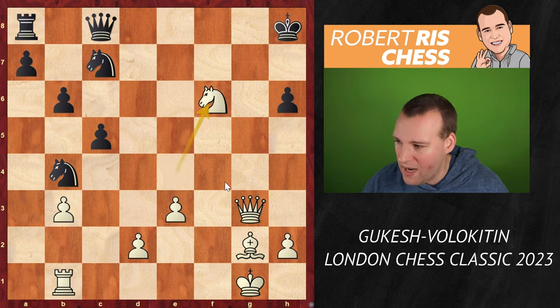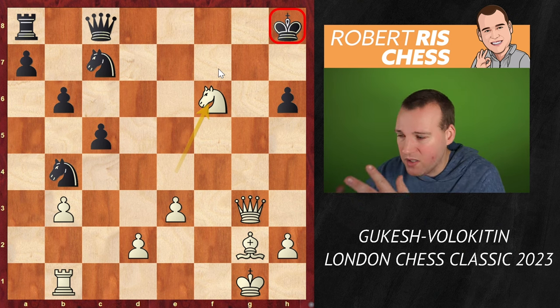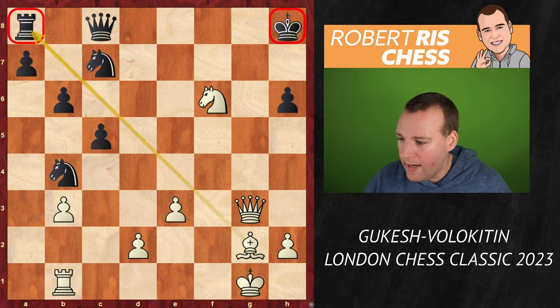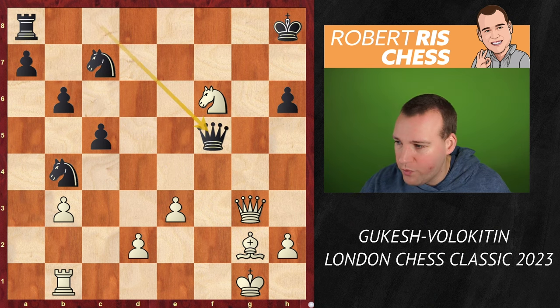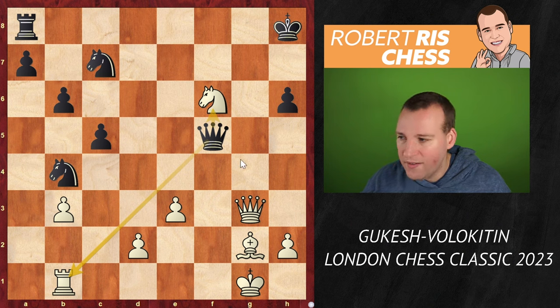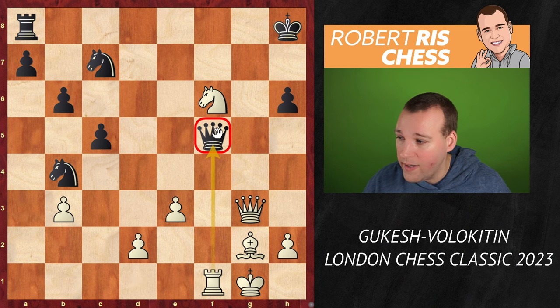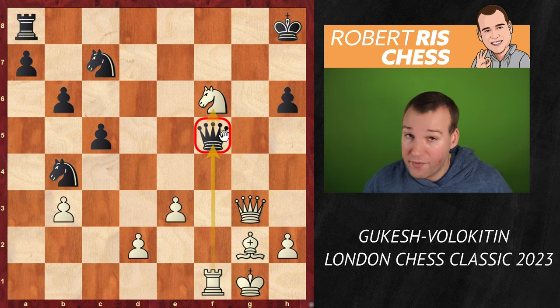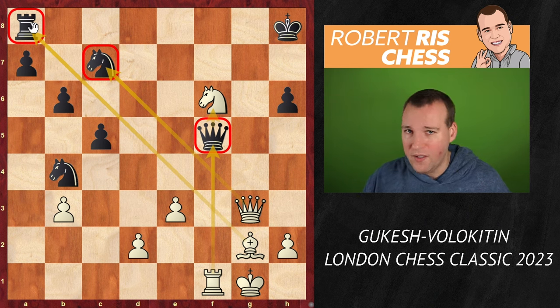Now it's just knight takes f6. Material is even, but black's king is wide open. The pieces are on the wrong side of the board, and the rook is even hanging on a8. If the rook goes away, it's queen g6 with a double mating threat of either queen h7 or queen takes pawn with checkmate. So black is completely lost. One more move: queen f5 to attack the rook, attack the knight, and prevent the queen from coming to g6. But the simple move rook f1 solves white's problems. The rook is no longer hanging - in fact it's attacking the queen - and it indirectly defends the knight on f6. After the queen goes away, white can take the knight or even take the rook, and the mating attack is still going on. So this was the moment Volokhitin said okay, I've seen enough. Well done, Mr. Gukesh.